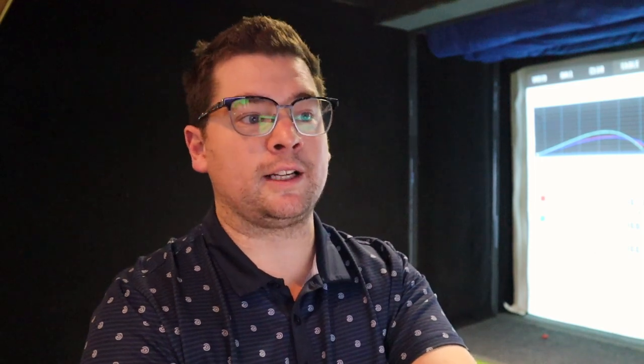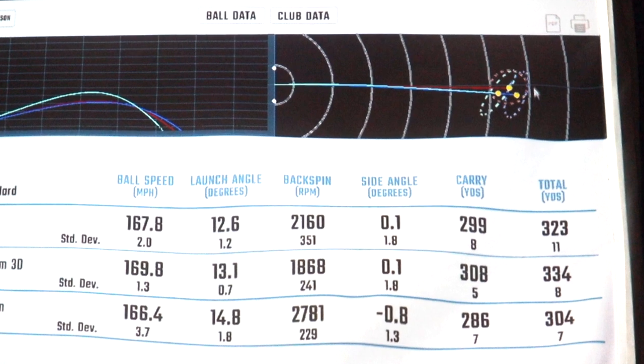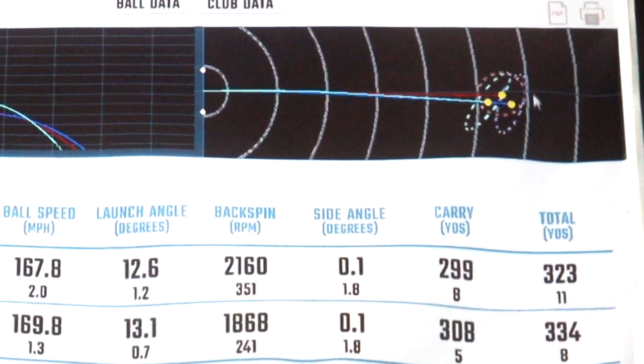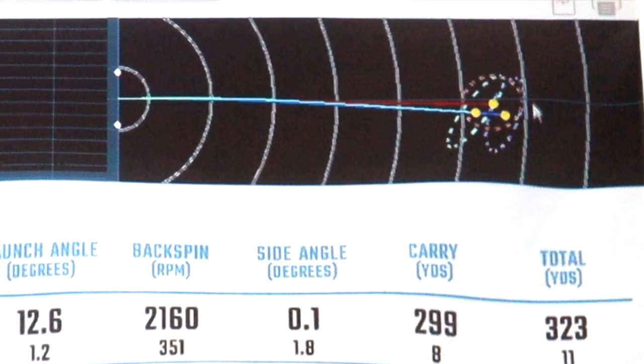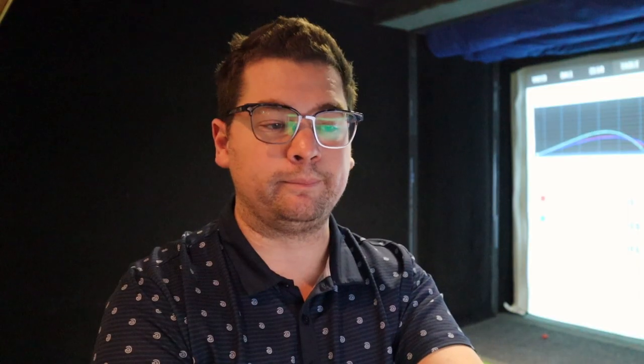Averaging 330 total — we'll take that for sure. If you look at the dispersion between the three, you'll notice that the red line — that would be my gamer driver — had a few left and a few right. Now I like to fade the golf ball, so I'd prefer there weren't a lot of shots going left, because I want to take out half the golf course and play a fade. Dispersion and consistency-wise, the Paradigm was a little tighter on the right side and didn't curve left for me, which is nice.